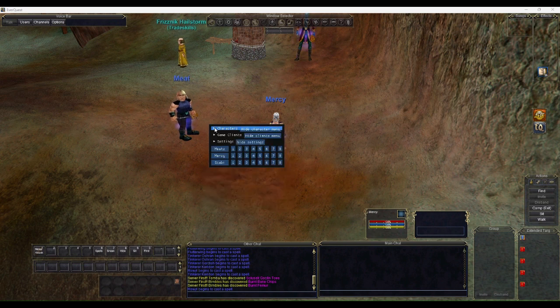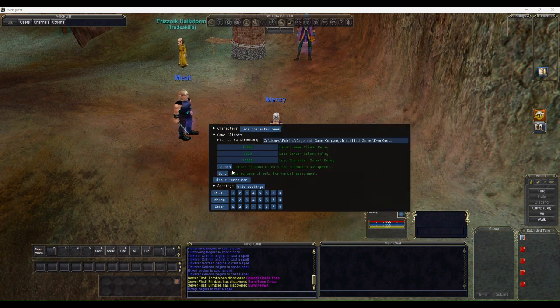When creating characters you can give them a username and password — you don't have to, but it allows you to click Launch on a game client and it will launch the game, log into the account, and get you to the server select screen. It will press Enter on your last server and last character, loading up all your characters. You can customize delays depending on your network conditions and computer performance.